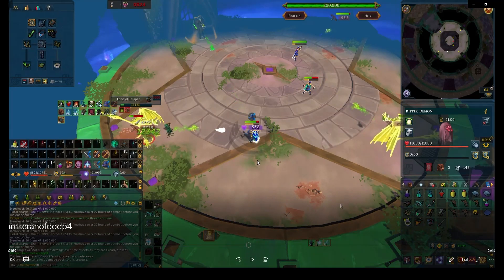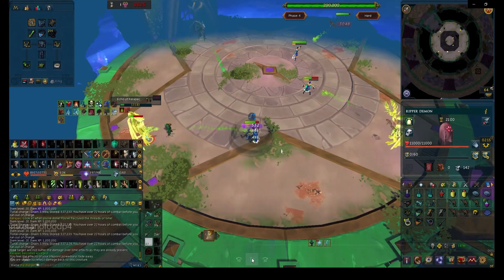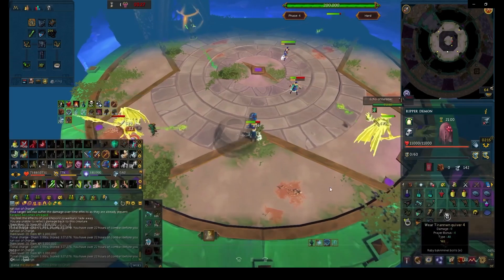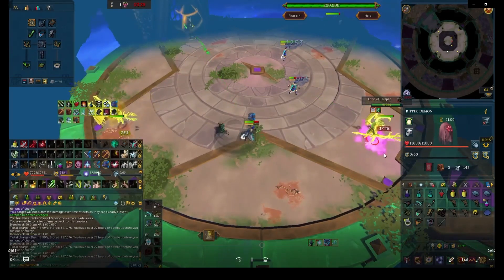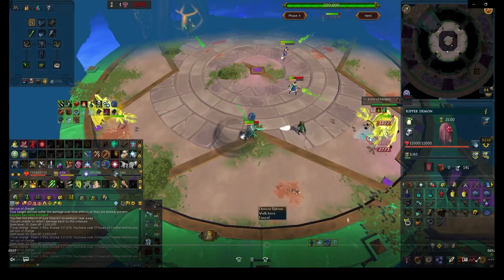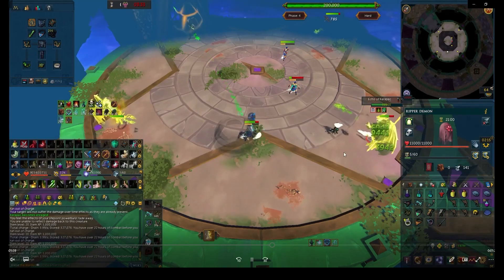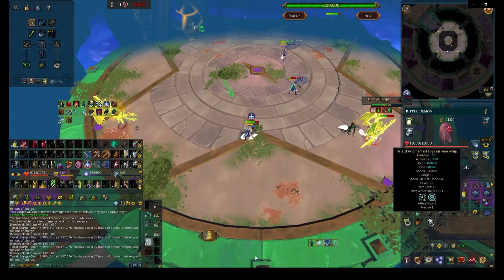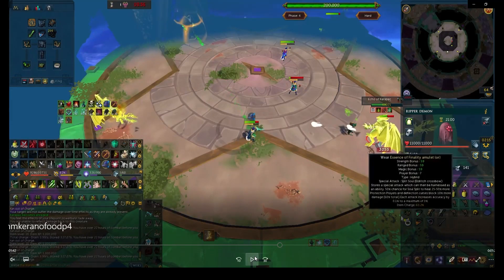Normally when I dark bow, I like to have onyx bolts on so I can get the extra health. After killing the first clone, quickly get on the second clone. Where it's high health I'll put on rubies to try for the ruby proc, and once it's low health around 50k, I'll put on onyx or hydrix depending on my adrenaline. Once I have enough adrenaline for a dark bow, get a dark bow ready.